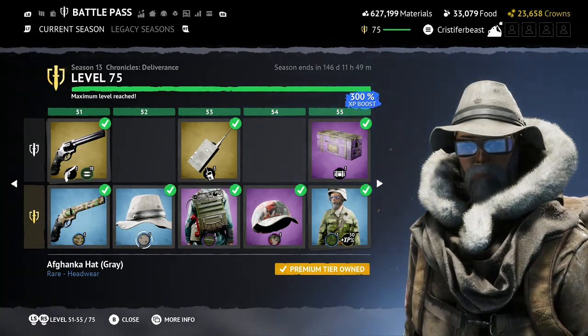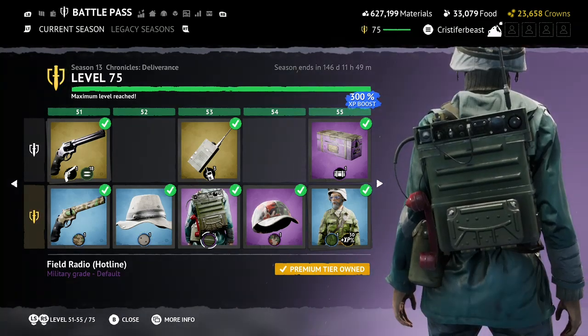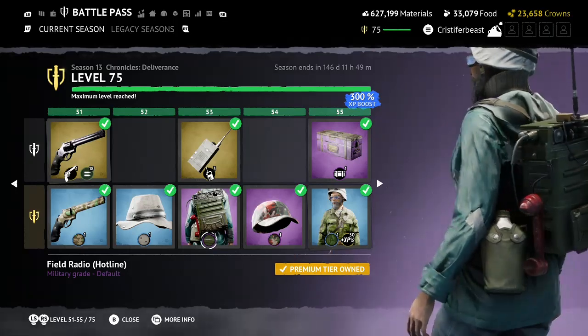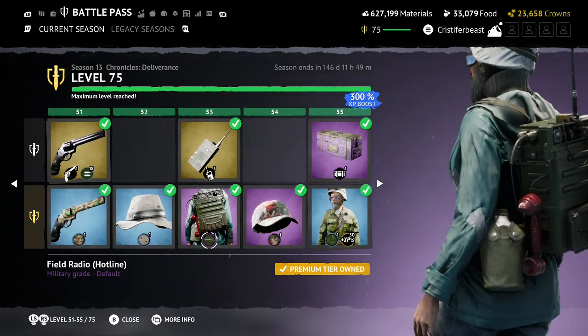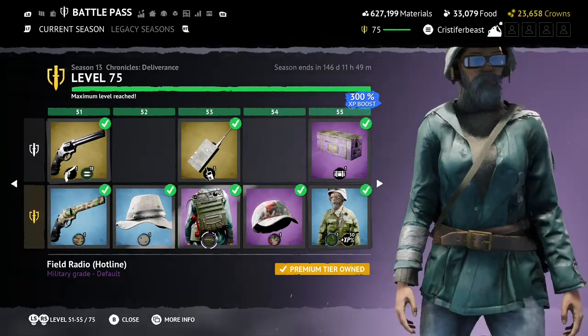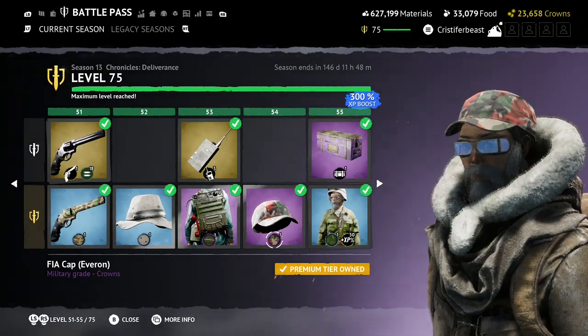Afghanka Hat Gray — this looks like a sheriff from Texas. Moving on. Field Radio Hotline — I'm sure this is going to have some connection to the lore. I think we should all notice the red phone. Red phones, if I'm not wrong, have shown up in bigger ARGs in the past. So already something for us to keep an eye out for when the lore releases with the full release.